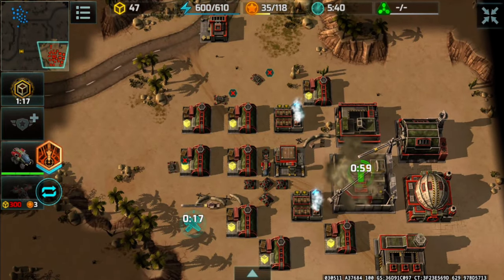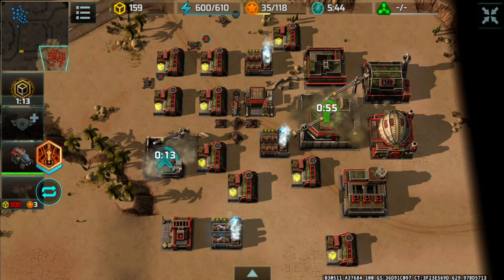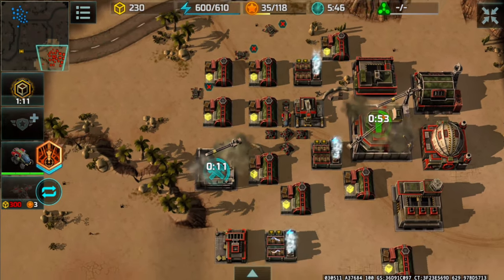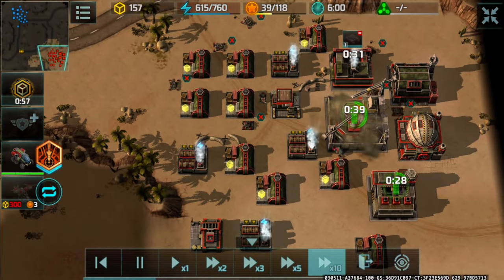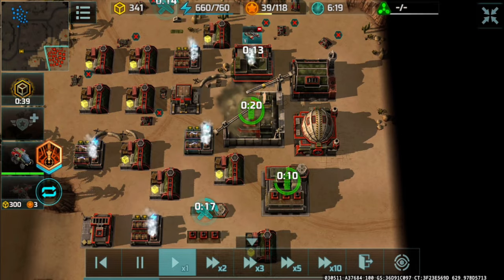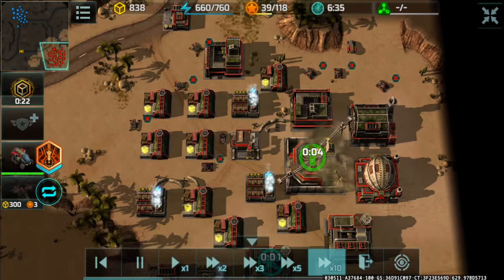I have a safe amount of units to safeguard my base: four Porcupines, a Salamander, an Armadillo, and three Jaguars. Adding another power plant, a special vehicle factory, and another vehicle factory right there.